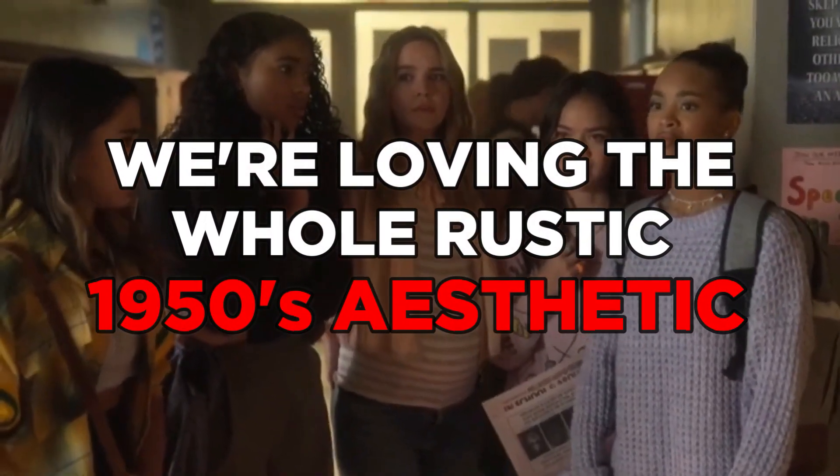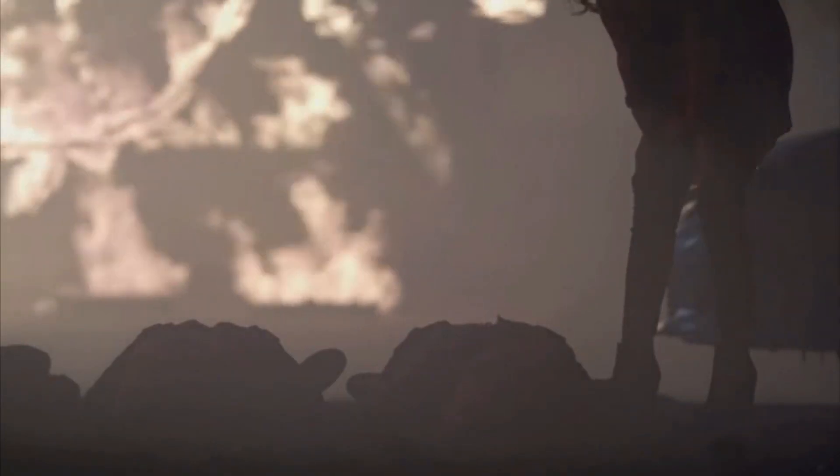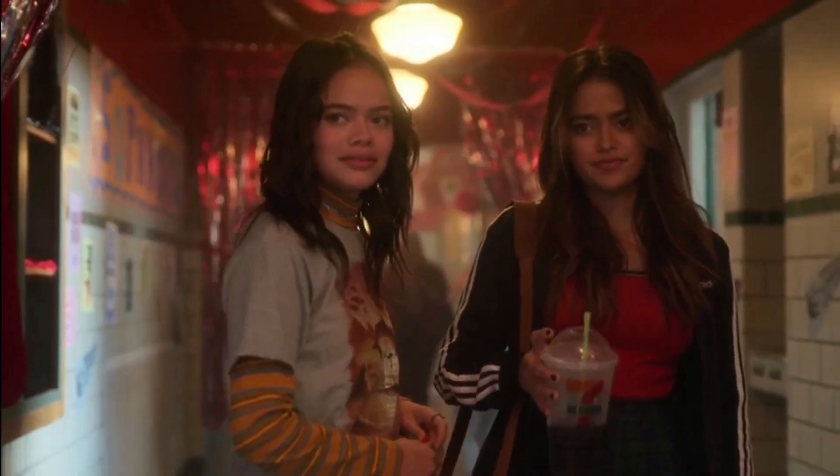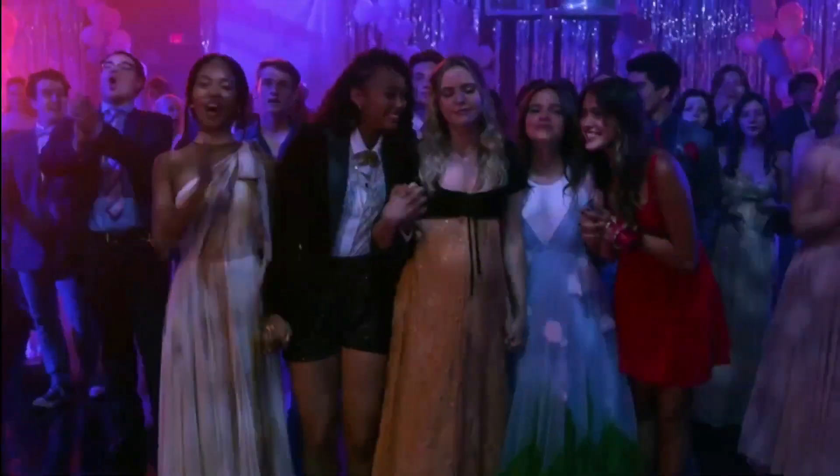Next, we're loving the whole rustic 1950s aesthetic. It seems like Pennsylvania will always welcome rich girls and schemesters, but the creators of PLL OS are definitely going somewhere with the whole Chilling Adventures of Sabrina and Riverdale aesthetic this time. Rosewood, a small unremarkable white-collar town in Pennsylvania, is the setting for the original Pretty Little Liars. PLL Original Sin takes place in Millwood, Pennsylvania, another working-class town. Fans of the franchise quickly discover that Ravenswood, the first PLL spinoff, is also set in Pennsylvania. Millwood is a stark contrast to Rosewood — whereas Rosewood was a prosperous neighborhood, Millwood was inspired by rust-belt towns that peaked in the 1950s before falling into disrepair over time.